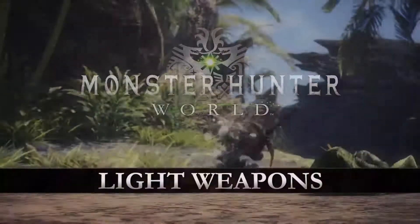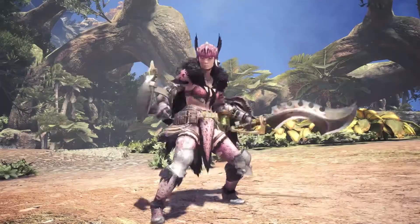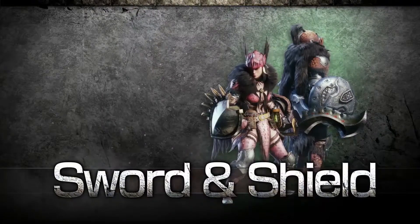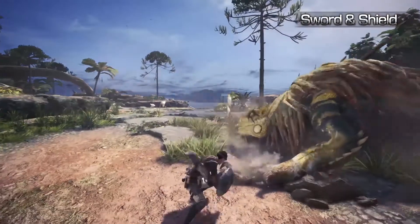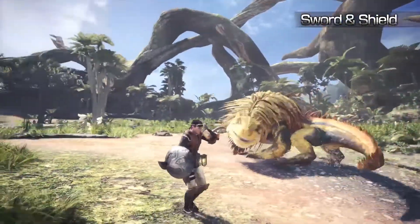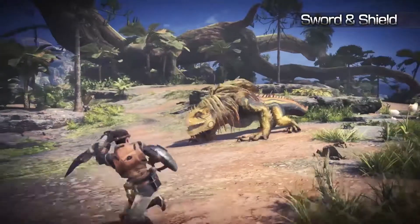Welcome to the Monster Hunter World Light Weapon Series. Sword and Shield — The Sword and Shield combo is an incredibly versatile and mobile weapon choice. Due to its nimble nature, you can still use healing items, traps and your slinger whilst it's still drawn.